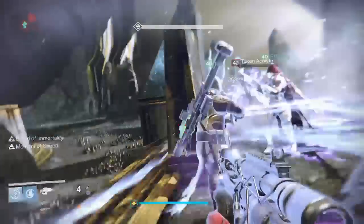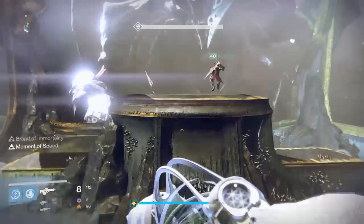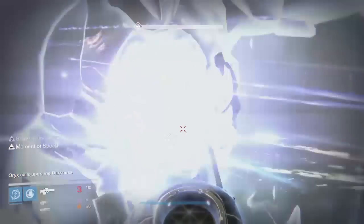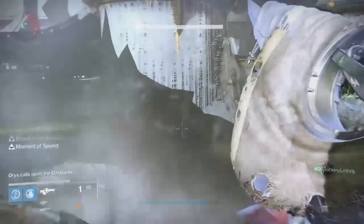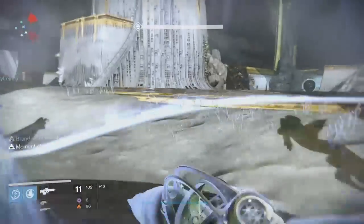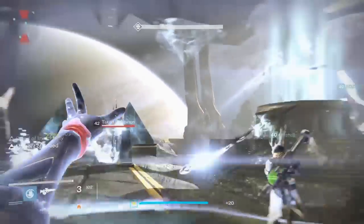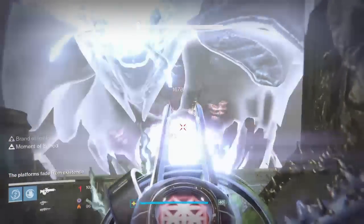Примерно в это же время Орикс вновь ударит по платформе. Этот удар будет означать, что пора уделить внимание королю. Запрыгиваем на платформу, по которой был нанесён удар, ждём мгновение — и Орикс обнажит свою грудь, по которой вам необходимо нанести максимальное количество урона. Используйте фьюжн и снайперские винтовки, пулемёты или скаутку Touch of Melis. Можно наносить урон из центра локации, но с боковых позиций урон больше в разы.